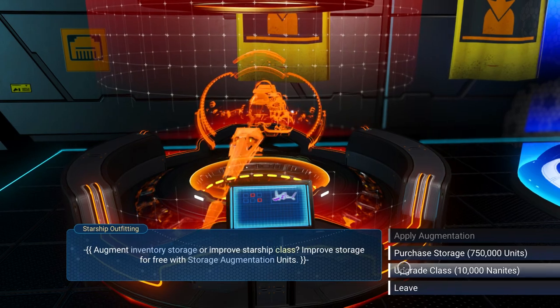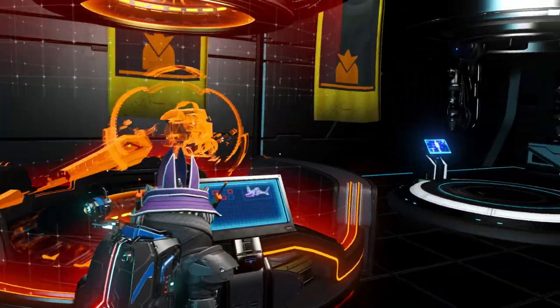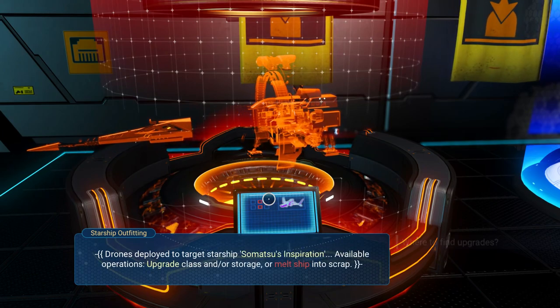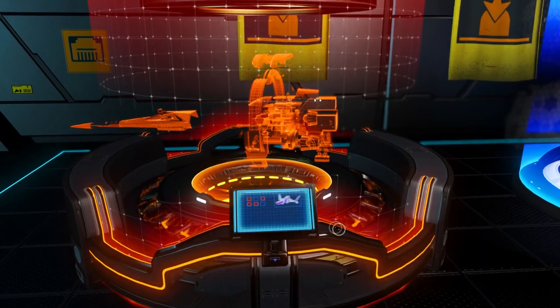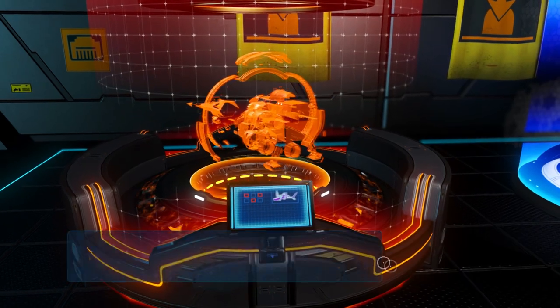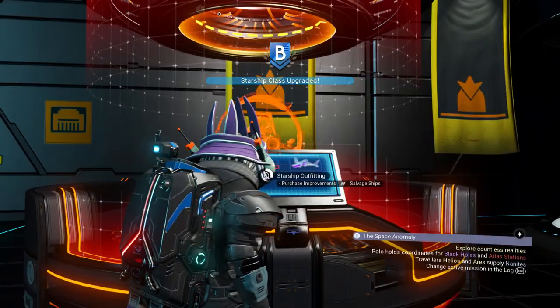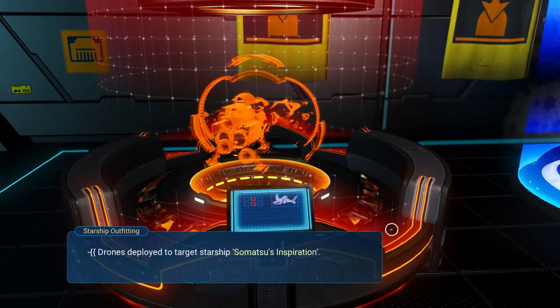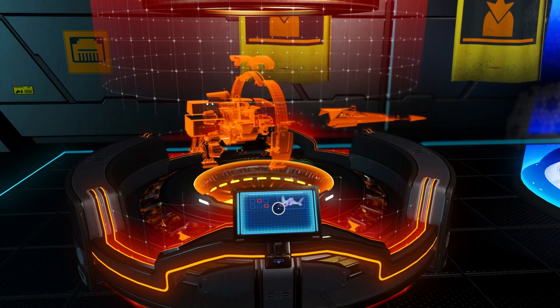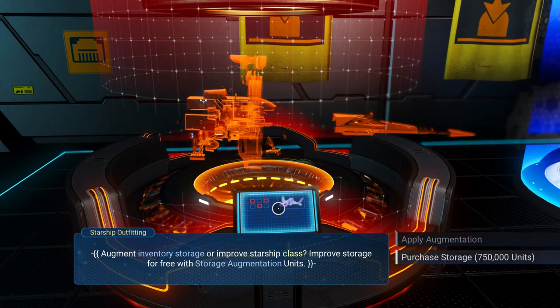The way to do that is by upgrading a ship. I'm going to upgrade this ship to an S-class. If you don't have many nanites to begin with, wait for an S-class to appear — it can be an S-class exotic or whatever, it just has to be an S-class if you don't have the money to upgrade it.